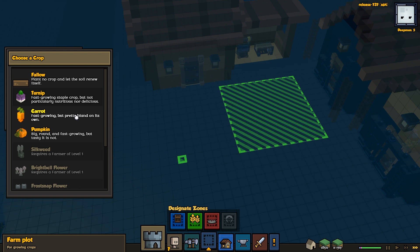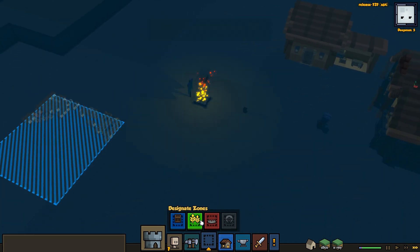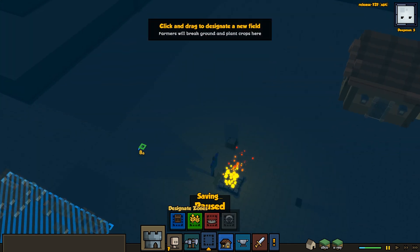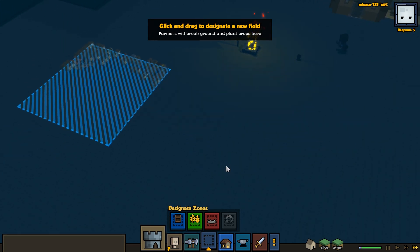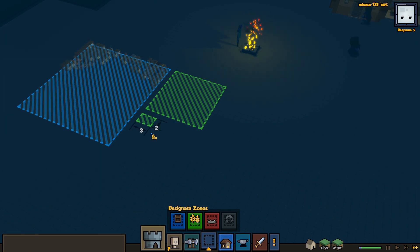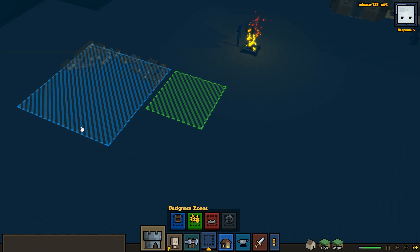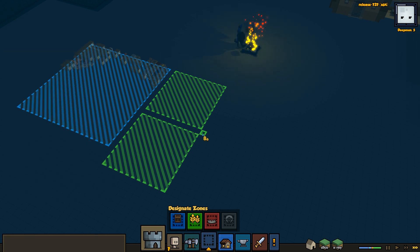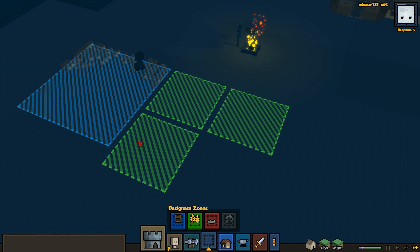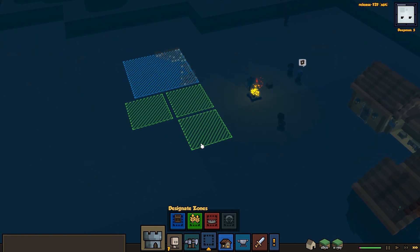Do I want to do that? Have the crops growing in the center? No, that looks kind of bad. I just don't know where to grow it necessarily. I guess we'll do it over here next to its storage. There we go — so that's turnip, that's carrot, that's pumpkin. So we actually have farming underway.